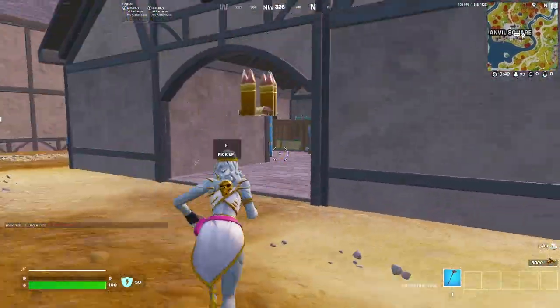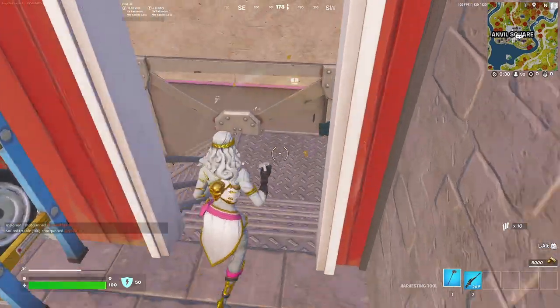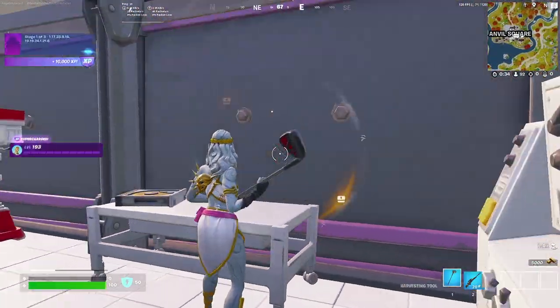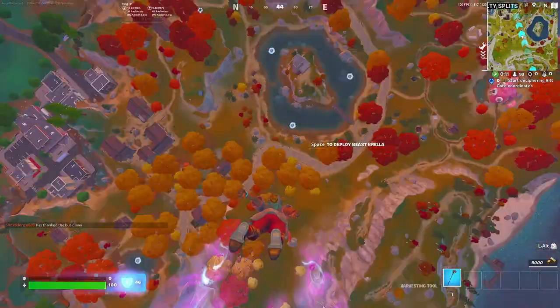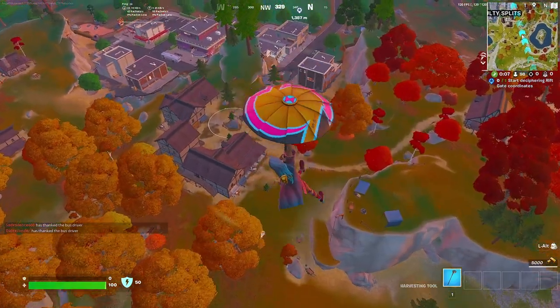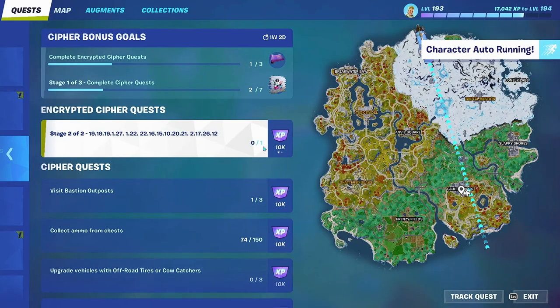A lot of people are landing here. Go in, take a left, break this locker, go down here, and it's on this little table right here. There you go — pretty easy to do. This is stage two of the encrypted Cypher Quest, and I'm just realizing you get 10,000 XP.